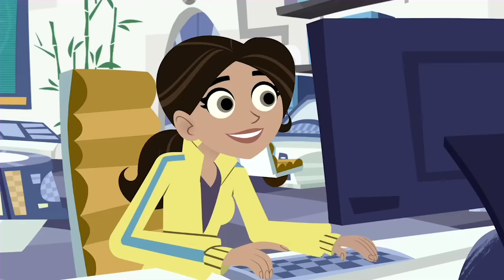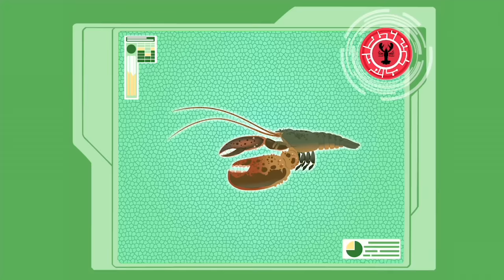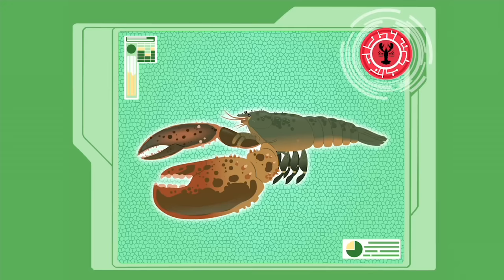That is so cool! Powerful tail muscles contract, causing the fan-like tail to push water forward, instantly propelling the lobster backwards through the water.